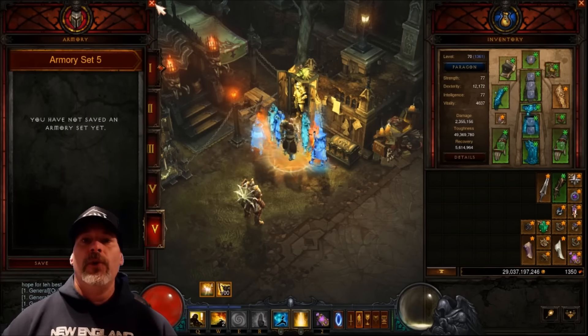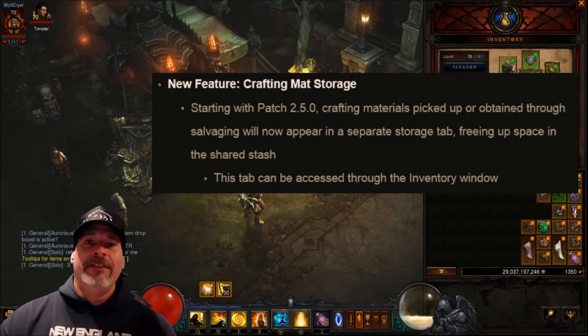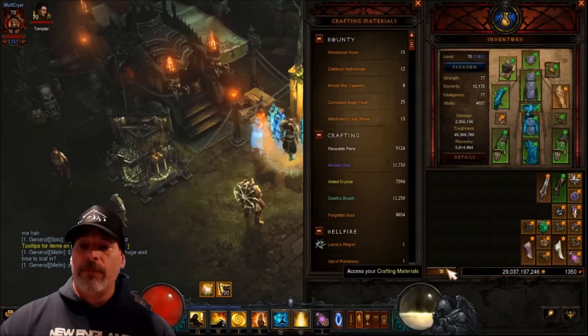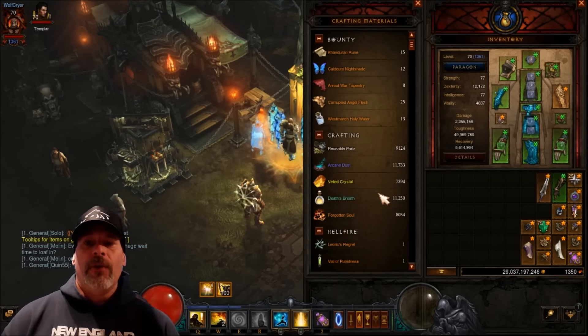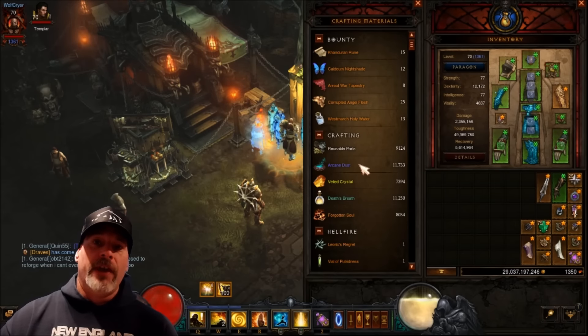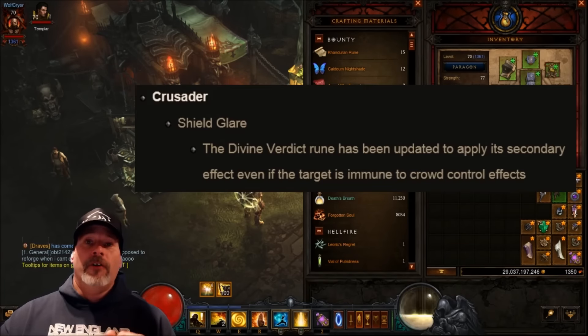Next up is crafting mat storage. Starting with patch 2.5, crafting materials picked up or obtained through salvaging will now appear in a separate storage tab, freeing up space in the shared stash. This tab can be accessed through the inventory window. Let's take a look — you press this button to access your crafting materials, and there are your bounty mats, crafting mats, and hellfire mats. That's another thing introduced at BlizzCon 2016. No more wasted space in your stash tabs — you can see I have eleven thousand seven hundred and thirty-three arcane dust that no longer has to take up any space in my bags. That is amazing.